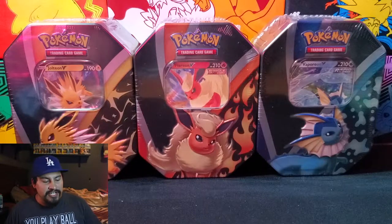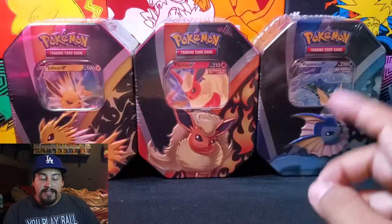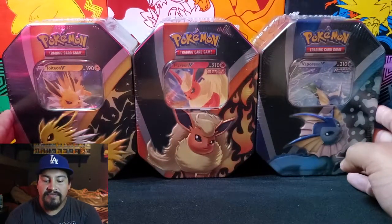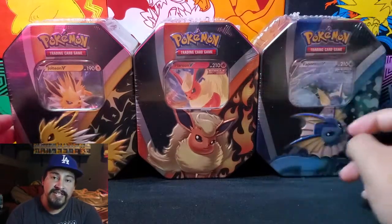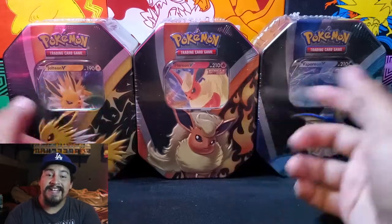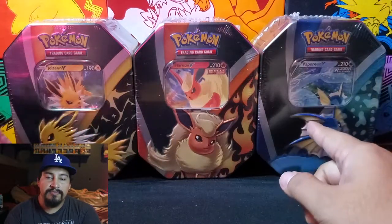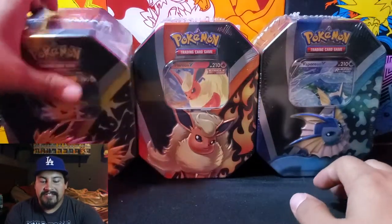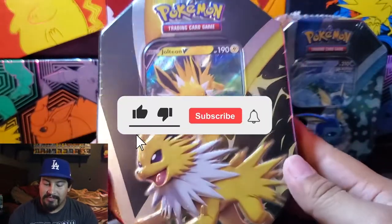These 10s are a succession release of Evolving Skies. These are the promos that were supposed to be the Jolteon, Flareon, and Vaporeon regular Vs in the set. That's why if you go through the set list, there's no Jolteon V, Vaporeon V, or Flareon V next to their VMAXs in the regular checklist. Not the Full Arts — they have their own Full Arts — but the regular Vs are not in the set. So these are right there! Jolteon is the best one.